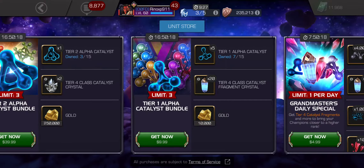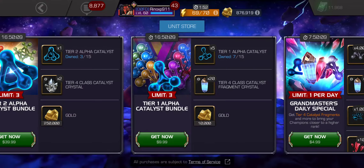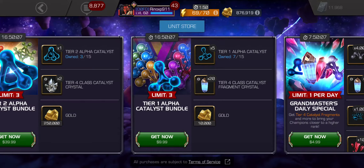So that's $5 for five of them. And for a Tier 4 Class Catalyst Fragment Crystal — it takes about 50 fragment crystals to form one Tier 4 Class Catalyst.